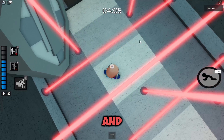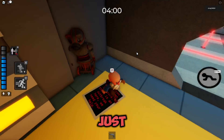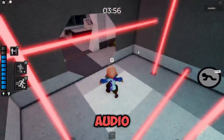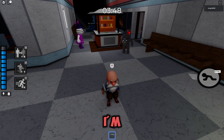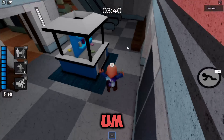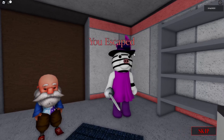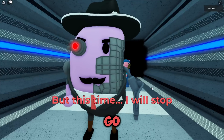Once you get into the vault, there should be a robot — touch him and run. He should make a little ding sound. Then stun Piggy again, and shoot him. Get the chip and make sure to escape the mall with the chip.